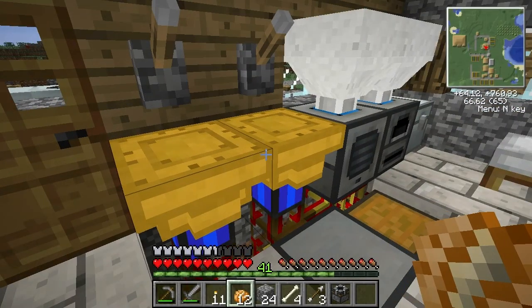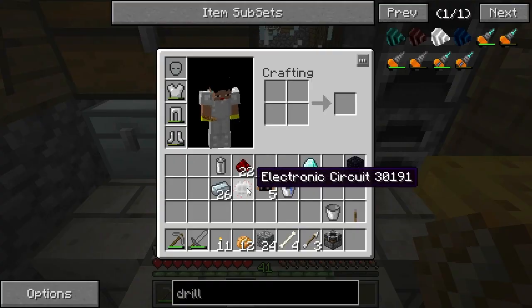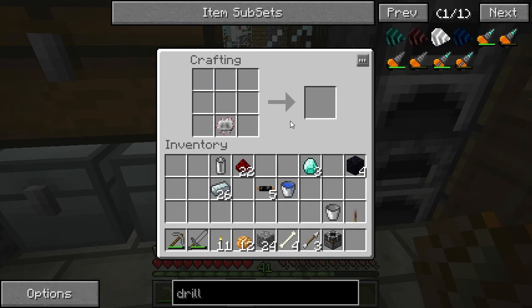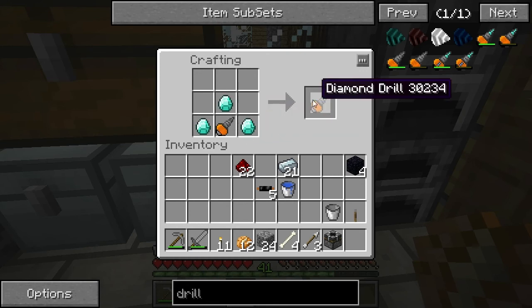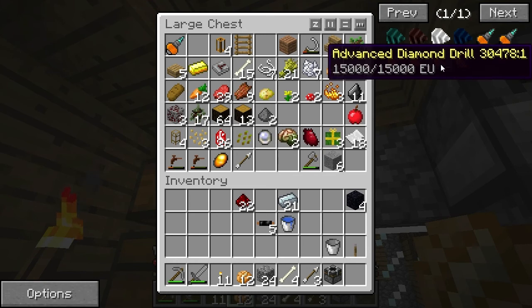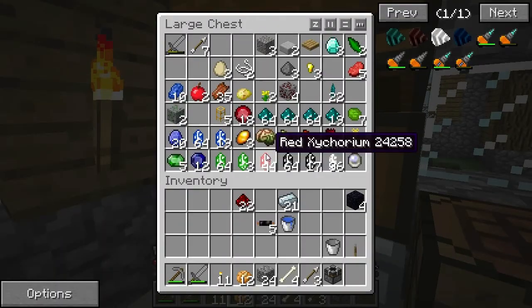Okay I'm back - had some tea, that cheered me up after the horrible crash. Here we go - we have the stuff ready to make the diamond drill. Battery on the bottom - there is the drill. Now surround it in diamonds. That's apparently a must - if you have FTB, get the diamond drill. We might upgrade it later to the advanced diamond drill because it holds more power.